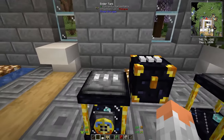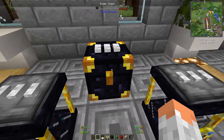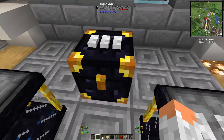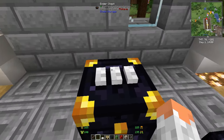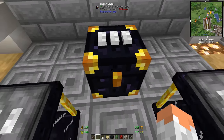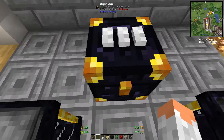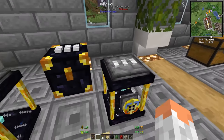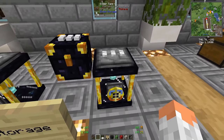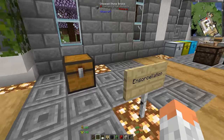Ender Storage is very helpful. Unlike the regular ender chest, this one can be changed using different color combinations. For example, green-green-green could be your dedicated armor chest — any chest with that same color combination everywhere will show the same contents. It greatly expands on the ender chest concept.